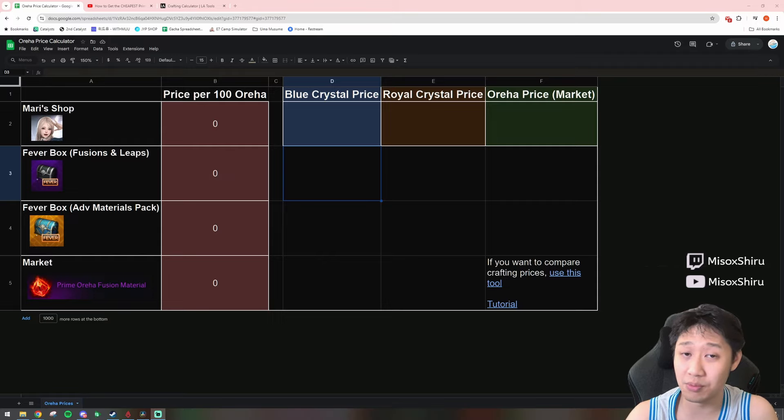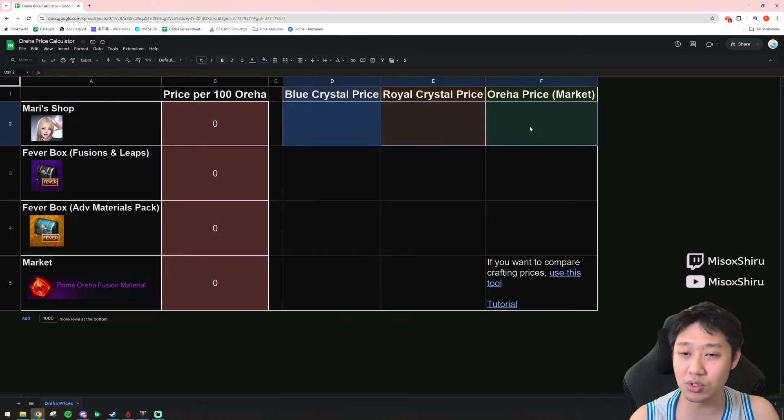This is going to be price per 100 orejas, and it's all going to be output in gold value. Originally I was just going to make this for myself just to have a good visual representation, so I didn't really include things like the actual value of the box — to be honest I'm pretty good when it comes to leaps, guardians, and destructions, and I really only care about the orejas. I figured if I'm already making it for myself, it seems like a pretty useful tool and I'd share it with you guys.